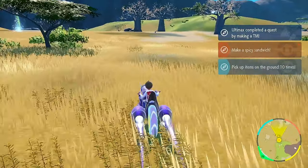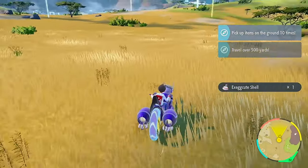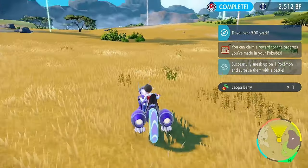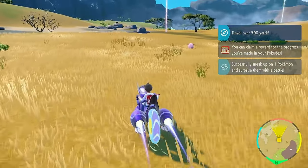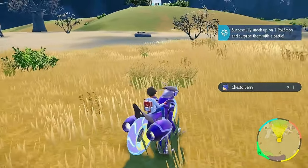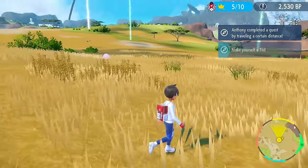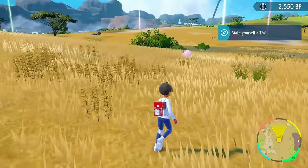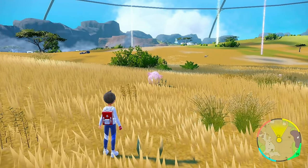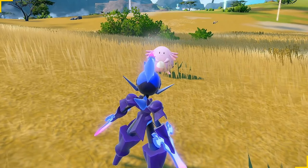If you start exploring the Terrarium inside of the Indigo Disc from the moment you start the game, you can wander for hours and never see any starter Pokémon appear. The Pokémon that appear inside the Terrarium when you start the Indigo Disc are actually not the final potential of what can appear. There's actually a way to upgrade every single biome inside the Terrarium, and by upgrading the biome, you can get rarer Pokémon to start appearing — including the starter Pokémon.